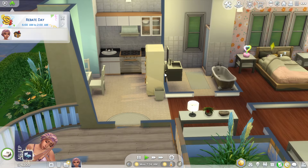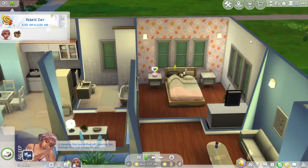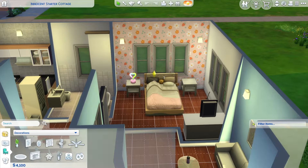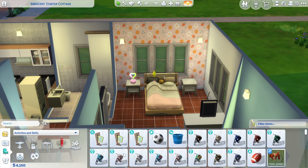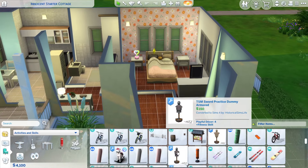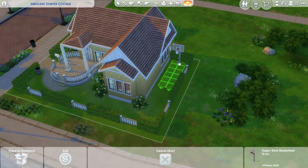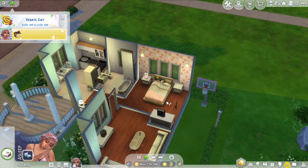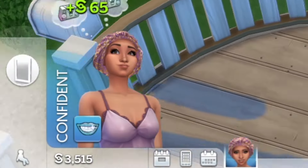Now it is rebate day. I probably should have held off and bought all this stuff once rebate day started, but I didn't. Since she's an active Sim, I need to spend 500 for rebate day. I might see what $500 workout gear I can get for her — I could get one of these basketball hoops so she can do something active on the lot. We get the little tick for rebate day and we can move on with our lives. $65 back.